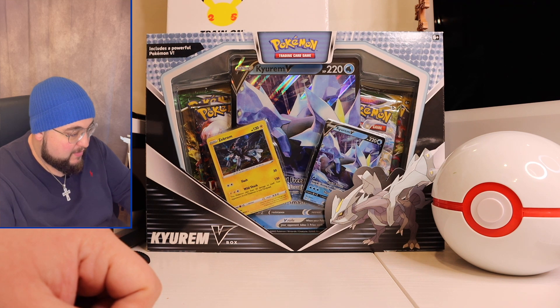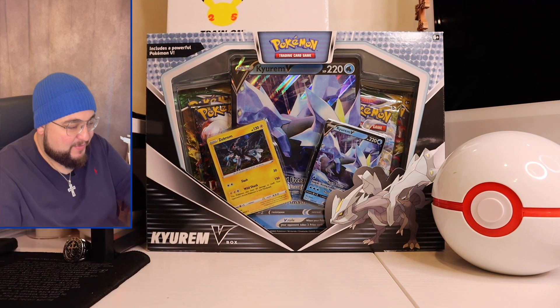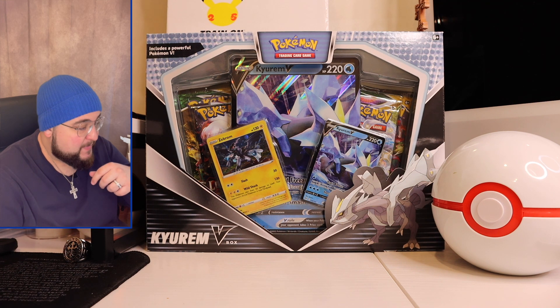We got the Kirin V, the Zekrom — the giant Kirin V card — and some booster packs. I want to dive in, see what we can pull, see what we can get. Hopefully we get some hits out of it.